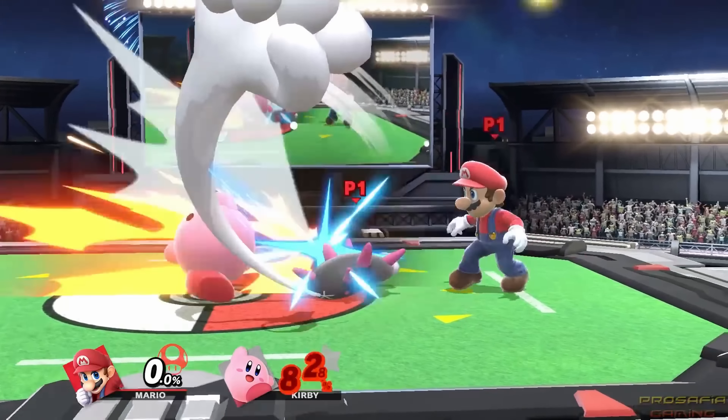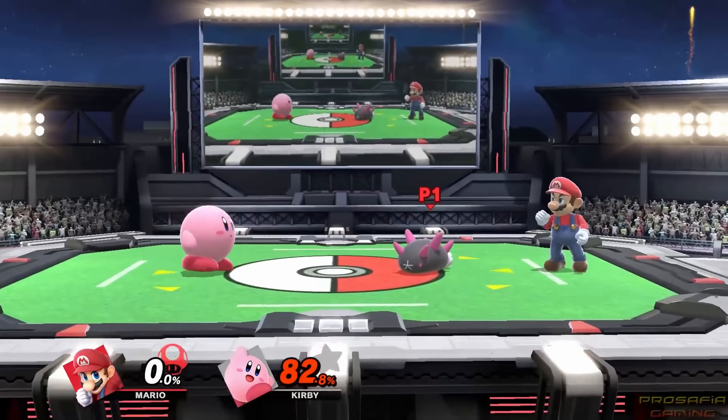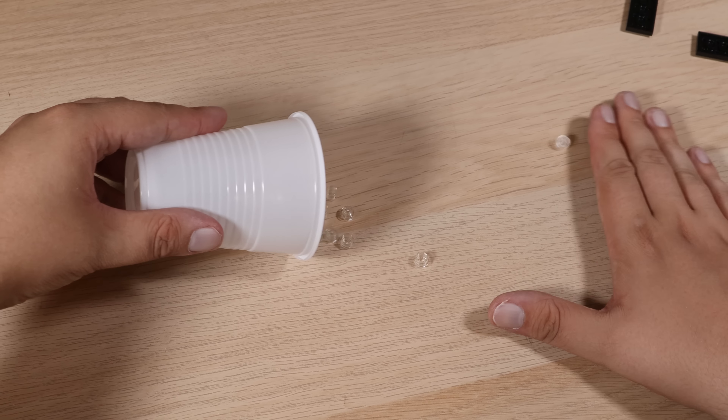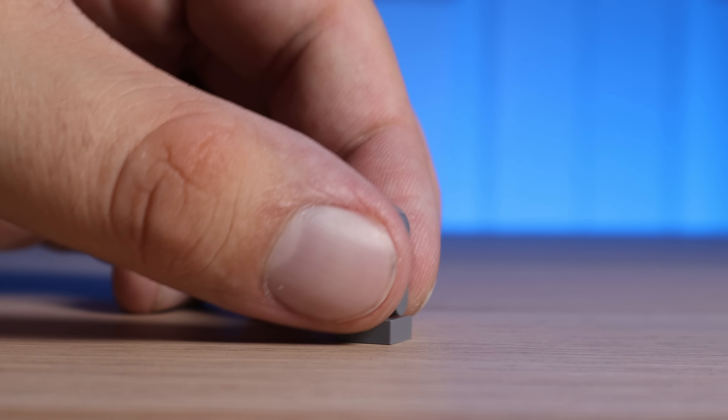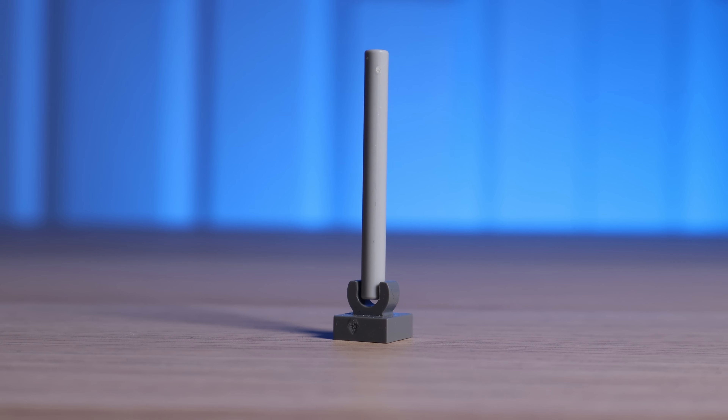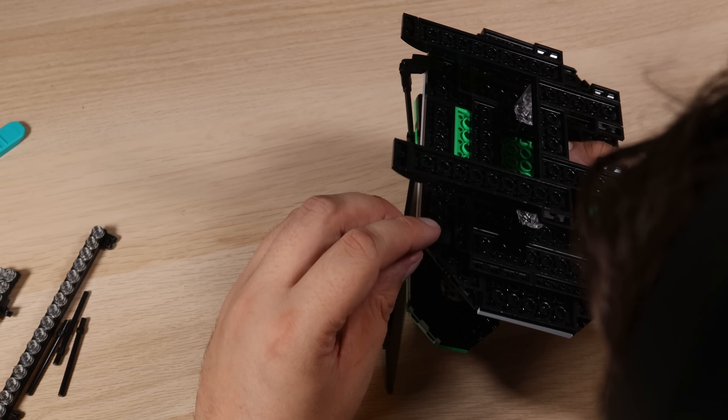Looking back at the game, you'll see these lights on either side of the map, with this gigantic monitor in the centre. And I think adding all of these elements will definitely make this model feel a bit more complete. I'll attach these lights using Among Us pieces and 4L bars, and it might not be the strongest connection in the world, but I definitely think it'll work for this.